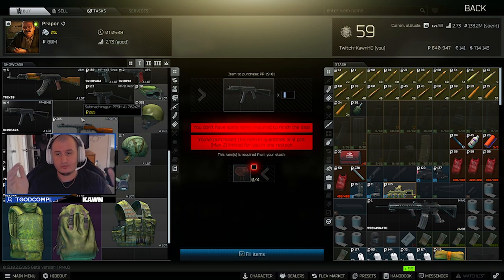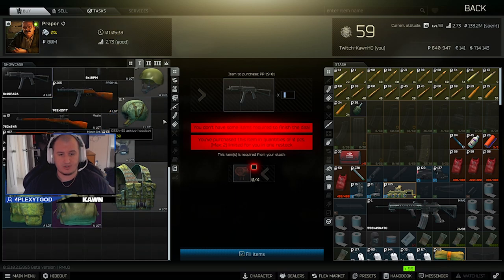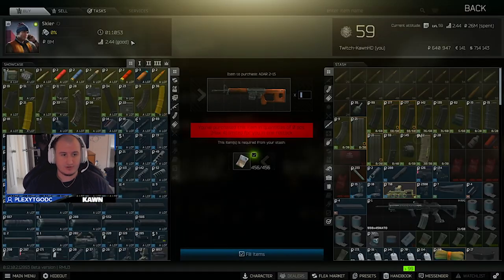The PP19 is also a really good nine-millimeter weapon. It's fully automatic, has very little recoil, and you don't really need to mod it out much. You can use PST GZH and still do quite well. For four T-plugs at level one Prapor, you can get a PP19. I tend to save up my T-plugs and use them for that barter. Then we'll head over to Skier.